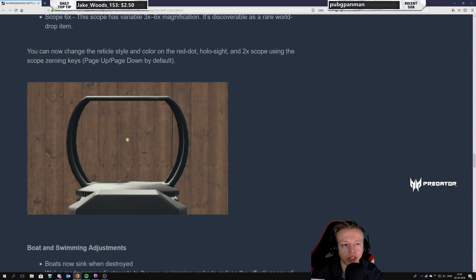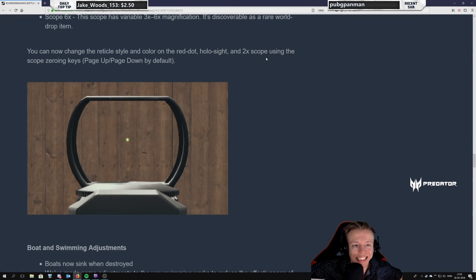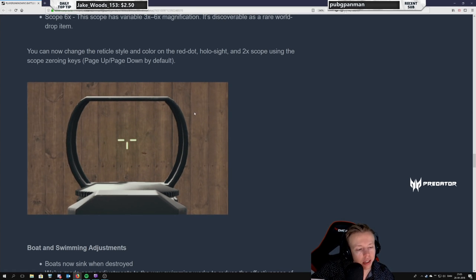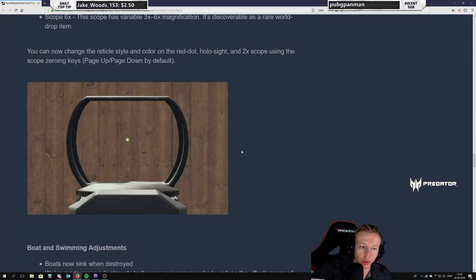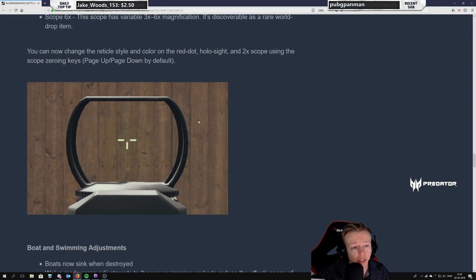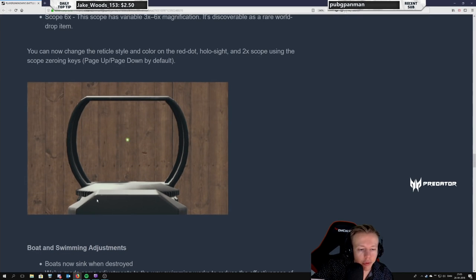You can now change the reticle style and color on the red dot, holographic sight, and 2x scope using the scope zeroing keys. That's cool — I like this. I read that it won't remember your setting so you have to do it every time, but I like that people get some customizability here. I'll probably still go with dots but I like it — I'll try them of course.